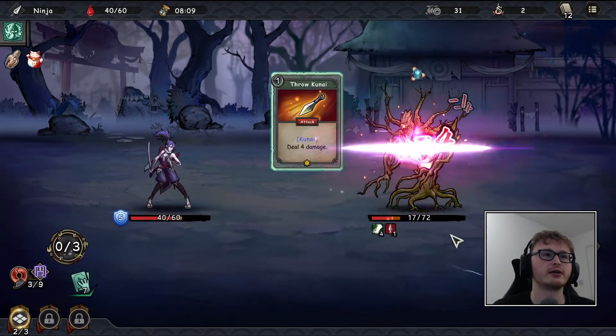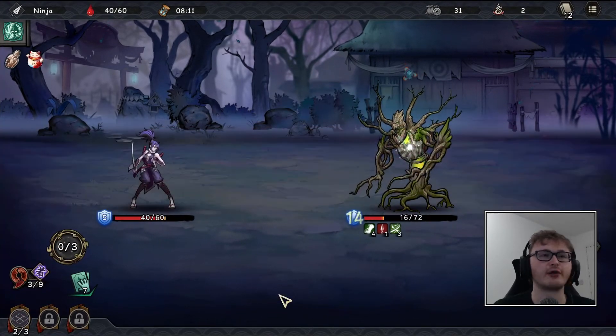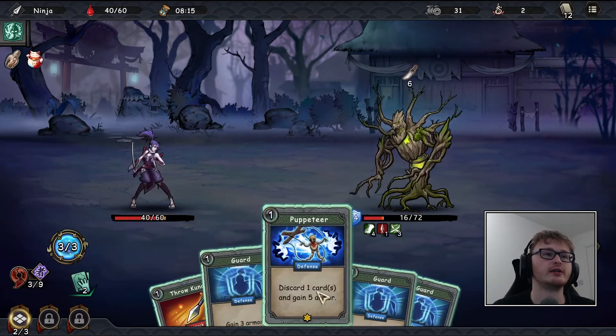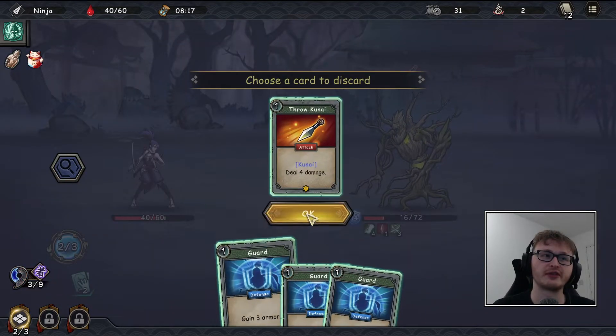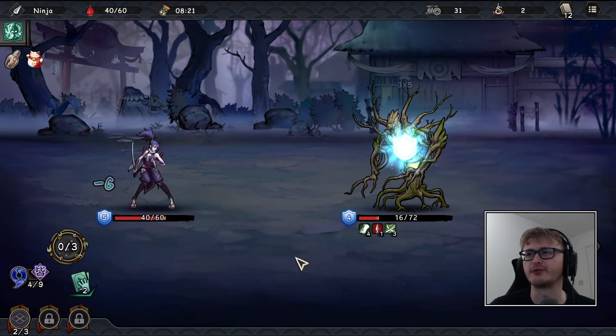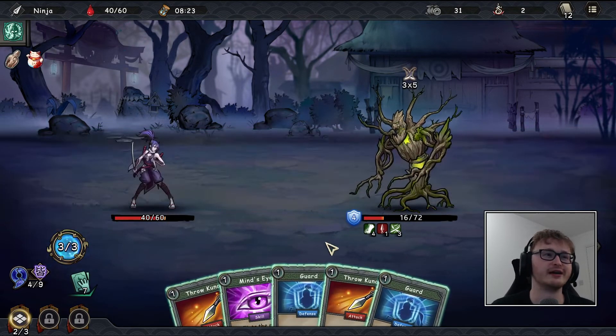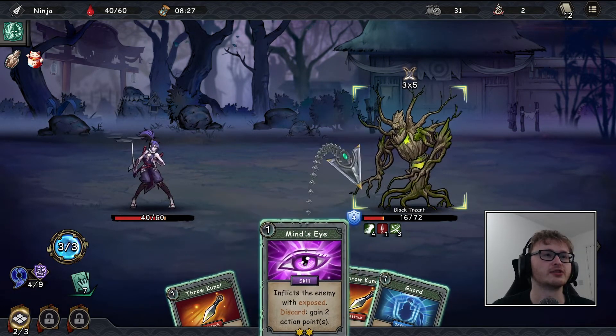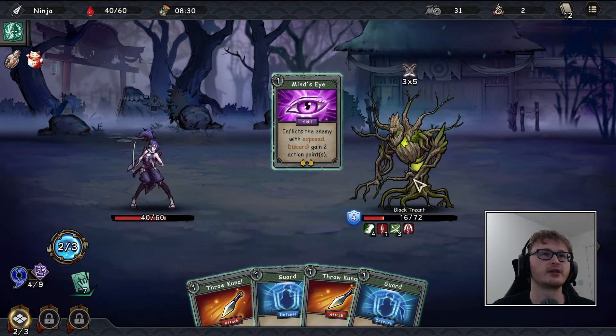We're not getting hit this turn, so we'll gain some armor and an action point, then go kunai, kunai, kunai — that's now three out of nine. I was doing a little research about that horrible monster from the last episode — the one-legged umbrella, as I'll call it, since I can't think of a better term.